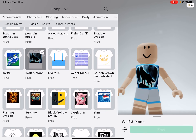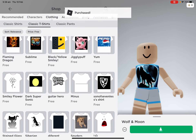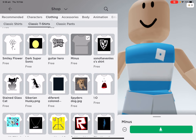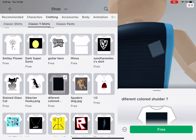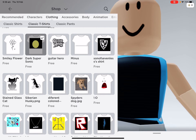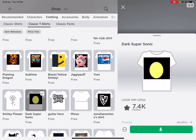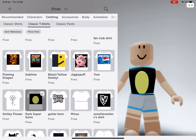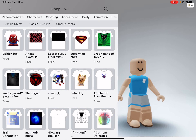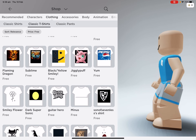You get Wolf and Moon. You'll get like thousands of other stuff. And then there's a Sonic one — I like it because it kind of looks really cool, and it's super dark. If you wear it on a black background shirt, it will look really cool, like you're wearing pajamas.